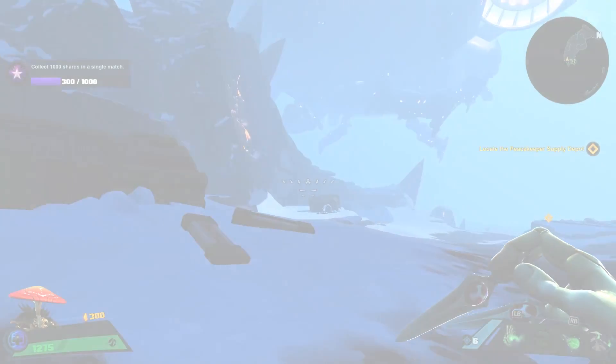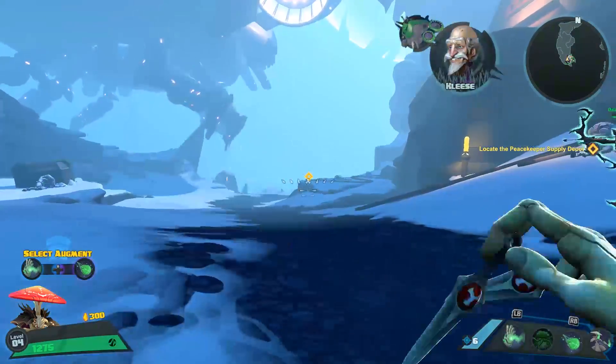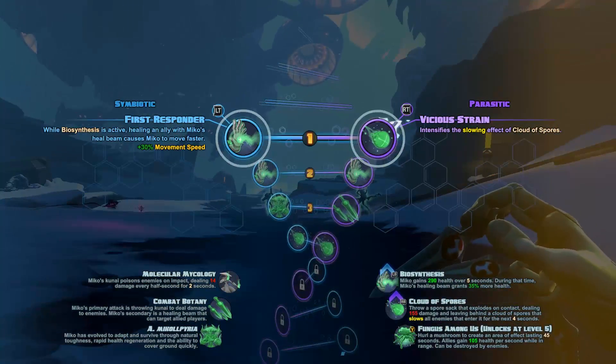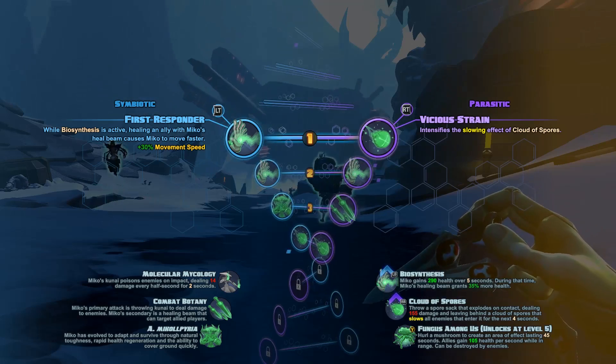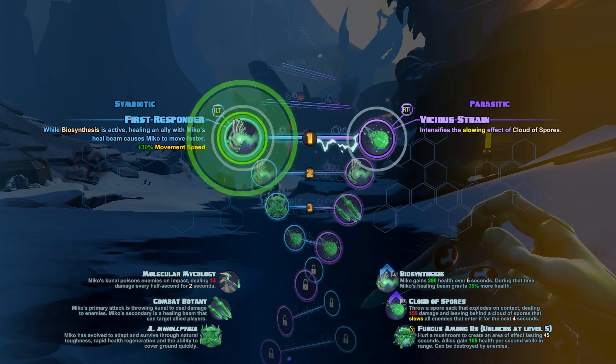We are ready for action and Miko is a medic. I actually saved it as one of the last characters I played, but I shouldn't have because Miko does a whole lot more than just sit back and heal. It was pretty impressive and pretty fun to play. One of its abilities is Biosynthesis, which allows Miko to recover a whole bunch of health very quickly and increase the rate at which it heals teammates.